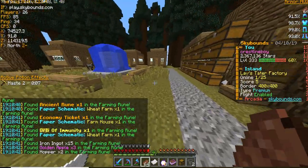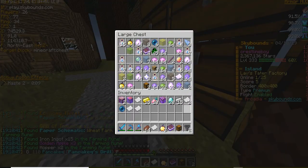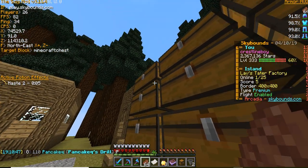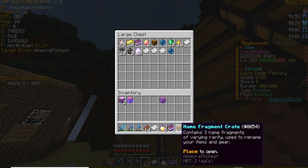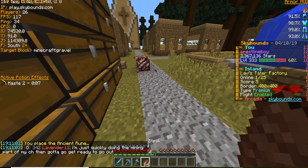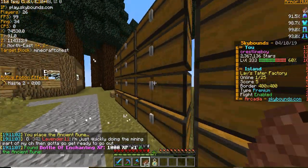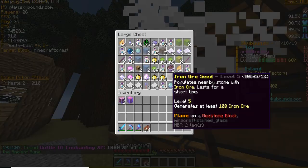There's an ancient rune and some paper schematics from the legendary relic. Let's open this last ancient rune — imagine if it gives us a legendary relic, which gives an immortal stone, which gives something else too. That would be really funny, unlikely but possible. And there's the last openable — it's a bottle of enchantment, which is alright.